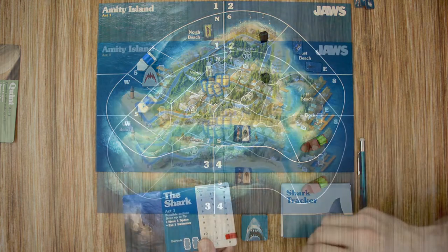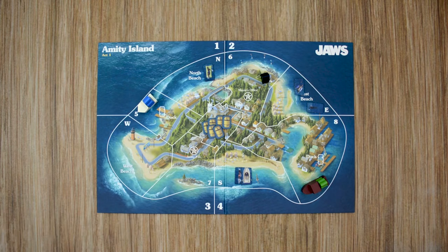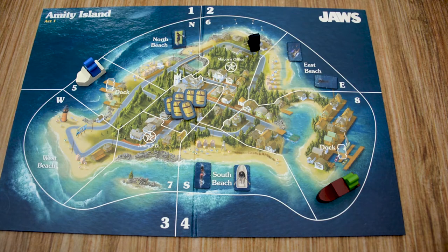If this is the ninth swimmer eaten, Act 1 immediately ends and we move to Act 2. The third and final phase is the Crew phase. Each crew member activates their character in any order they choose, but once activated they must resolve all actions they want to take. Each crew member gets four action points to spend on a variety of actions. Each character has their own special actions and can perform most of them multiple times unless specified otherwise.